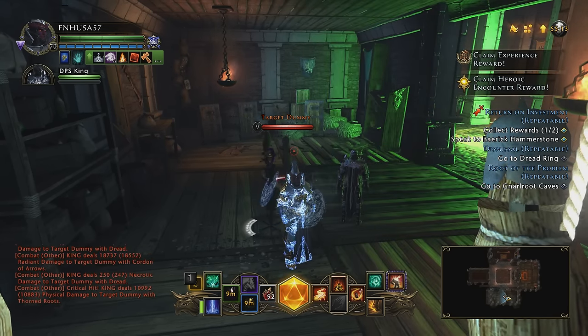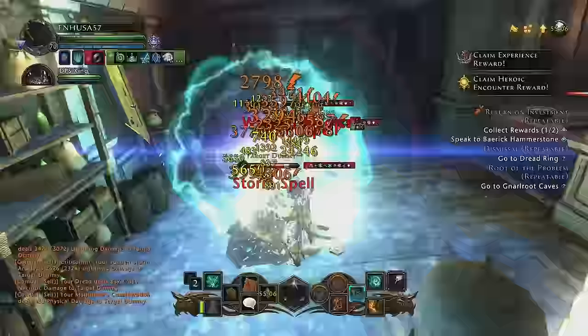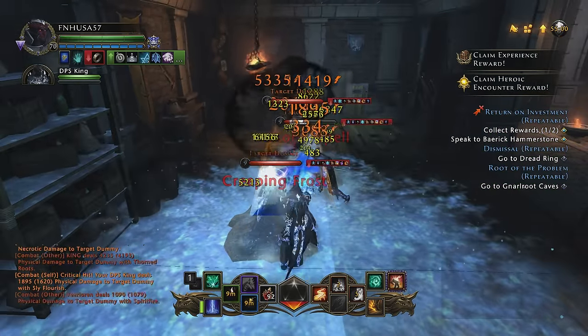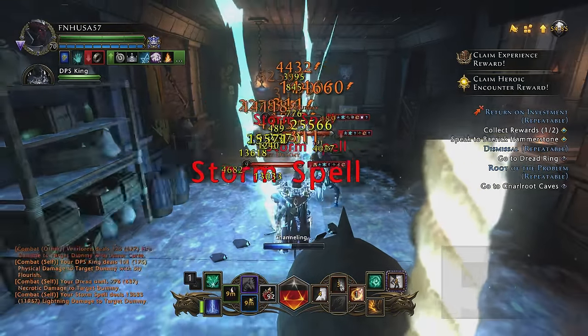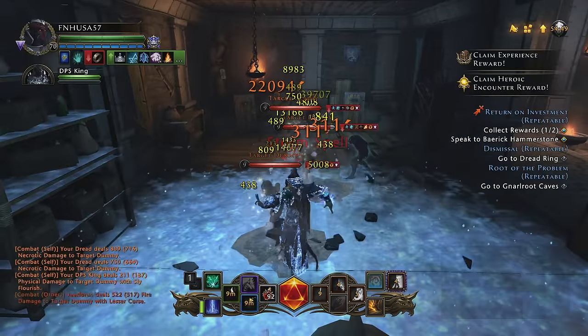I'm going to give you a quick demonstration for less than a minute and basically show you what the build can do. Now these are just training dummies, but you can wipe literally all of their HP. These are not an accurate showing of the total amount of force that this character can do, but as you can see you can pretty much destroy these.